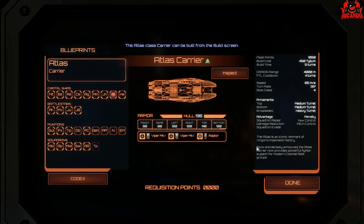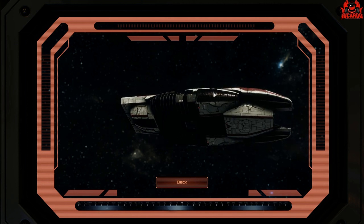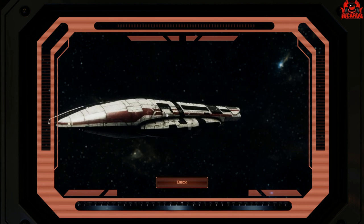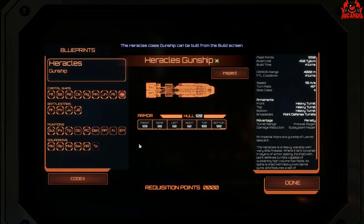Next up is the Atlas Carrier. No missiles, medium turrets top and bottom, and heavy turrets on the broadsides. But it has the ability to launch three banks of ships — by default it comes with four Mark 1s, which you can upgrade to Mark 2s, plus a Raptor that can be upgraded to an assault Raptor. Hull of 135. If air superiority is your thing, this is the ship for you. Leave it at the back of the battlefield launching fighters and Raptors. It has some defensive capability with those guns, but you're not going to charge it into a Base Star.